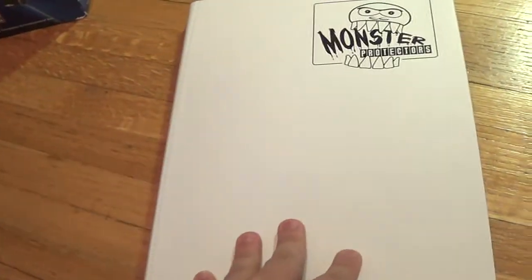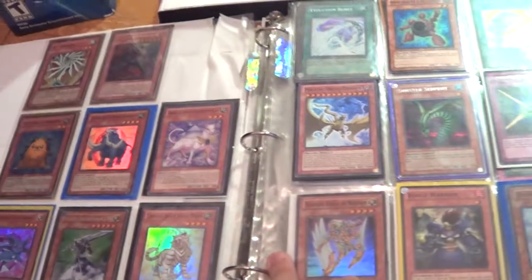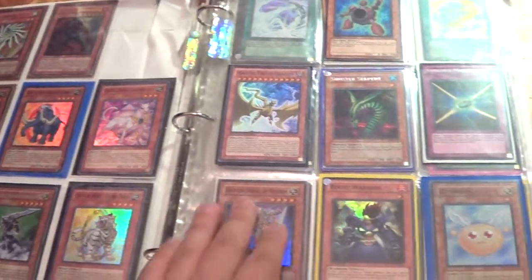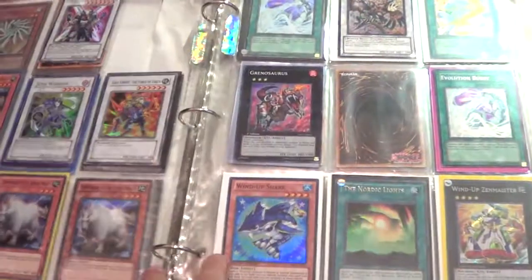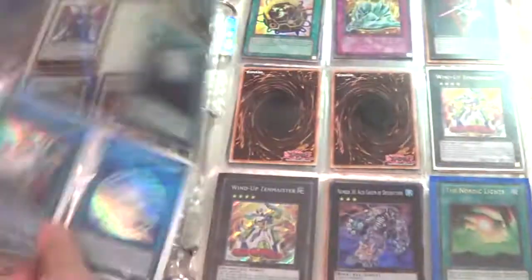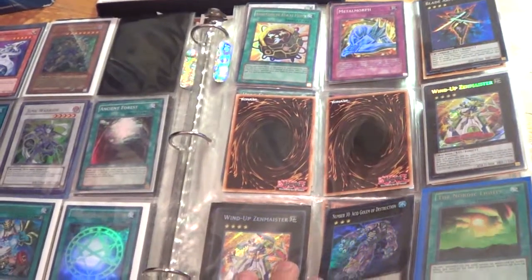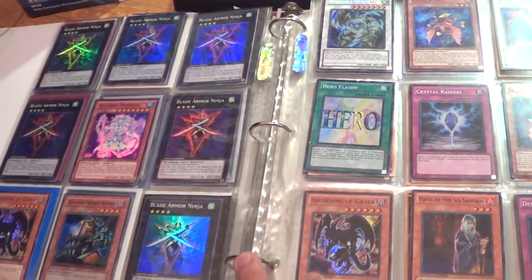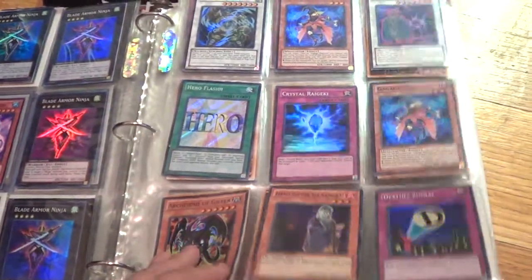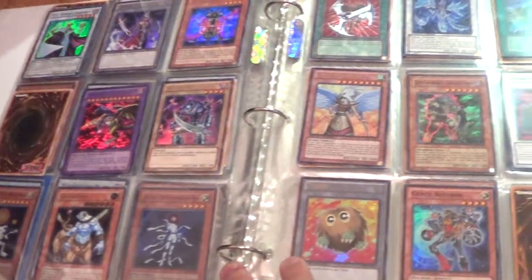Everything in this monster binder is $1.00. Let's go ahead to the other binder. There's not much here but I'll show it anyway. All of these are also $1.00 — Super Gaia, Sharks, Secret Zenmeister, Blade Armor Ninja. Most of these are just promos, but some people find them useful, so I'm going to try and sell them too, all for a dollar.